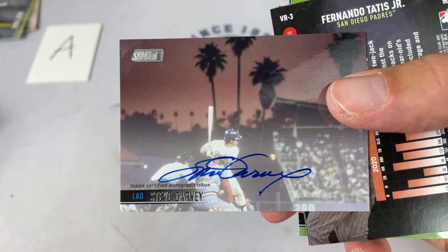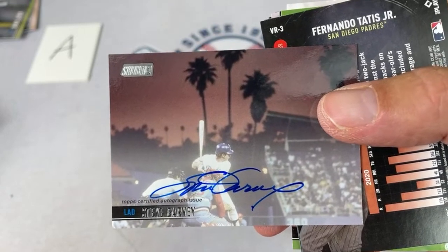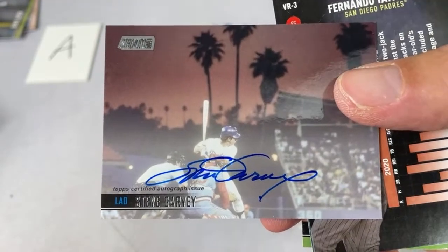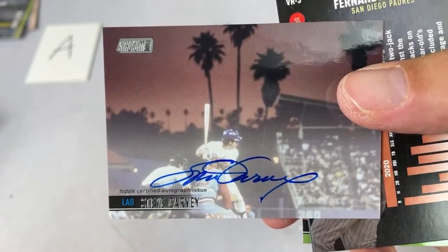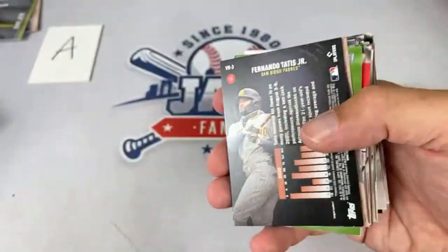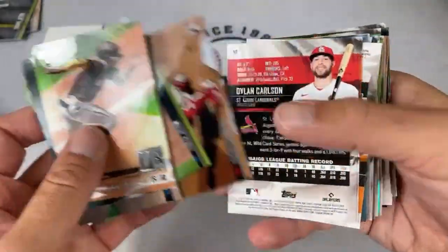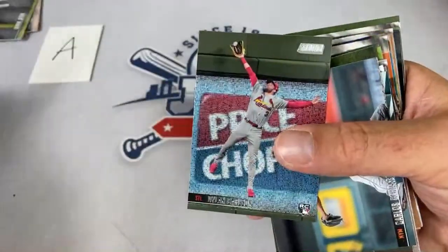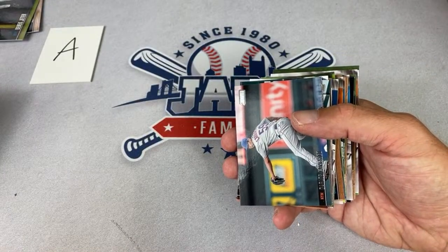There's a Steve Garvey autograph going to the Dodgers — Cameron Wortham gets that one. A lot of people think Garvey should be a Hall of Famer — he's right on that bubble, maybe a 97 or 98 out of 100 compared to the top players. It's a nice on-card auto with Ted Simmons at the dish — awesome card. This has been a good case. There's also a Dylan Carlson, and A Mess of Things found $13 credit on his Target Circle account.